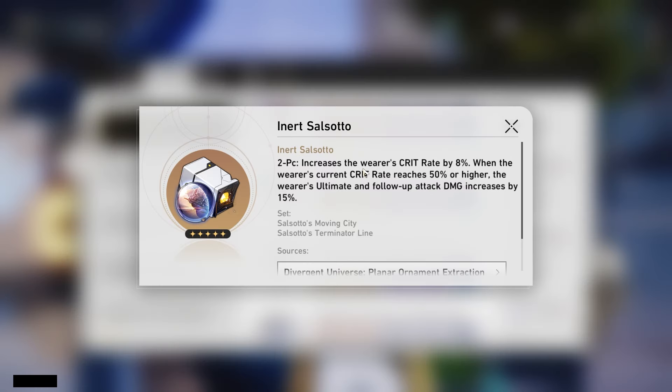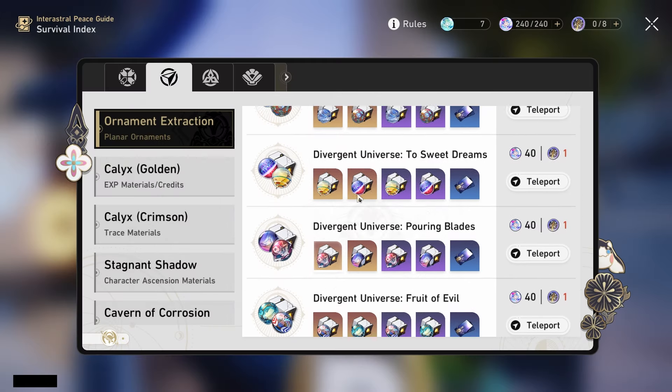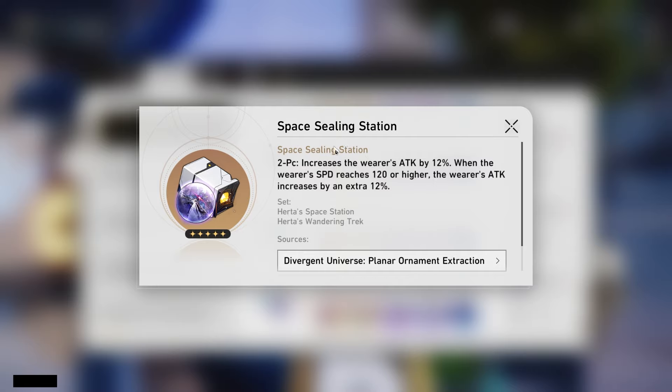Another ornament option is Inertsosado, as it gives you 8% crit rate, which is very nice. It also gives a follow-up damage increase, and I think the ultimate damage she deals can scale with it too — though I'm not 100% sure how that interaction works. Even if she only benefits from the follow-up damage portion, that's a whole 15% increase, and the 8% crit rate on top is great. If you have pieces laying around for Inertsosado, that's a solid option. If you don't want to farm either, Spacing Station is a fallback with its 12% attack increase, though the 120 speed condition will be hard to meet since you won't be running speed boots on her.